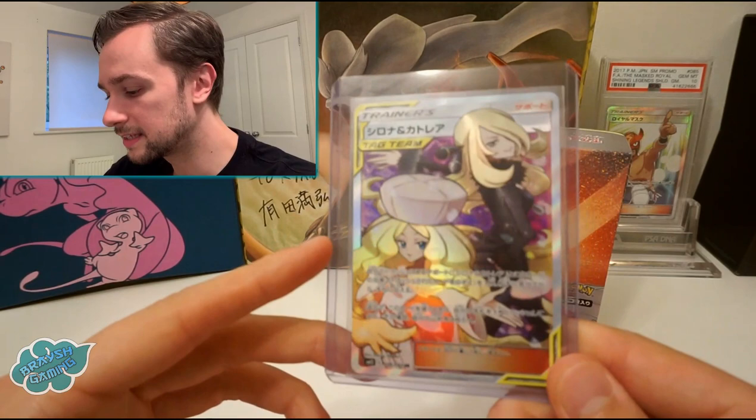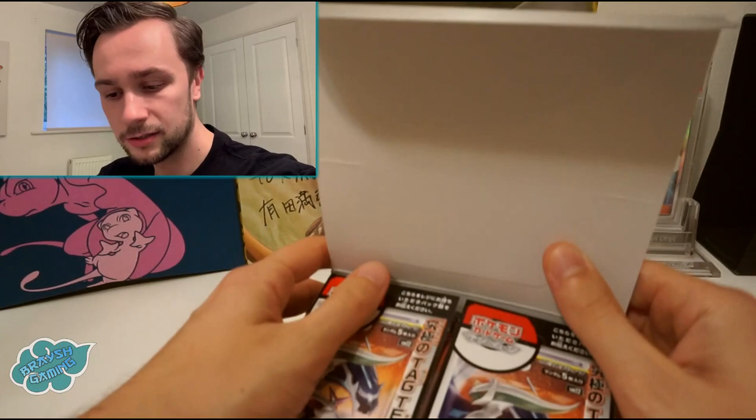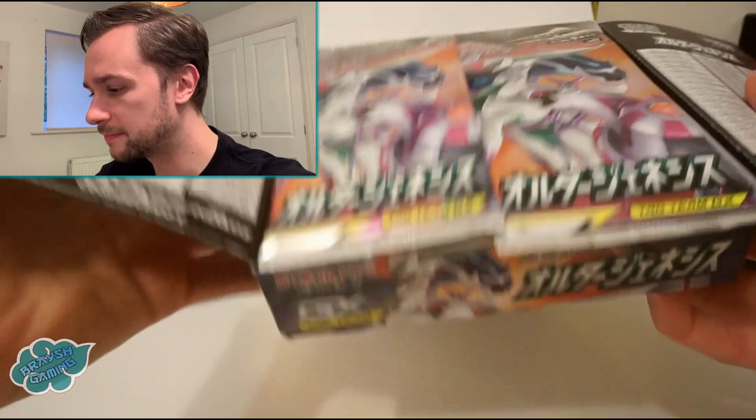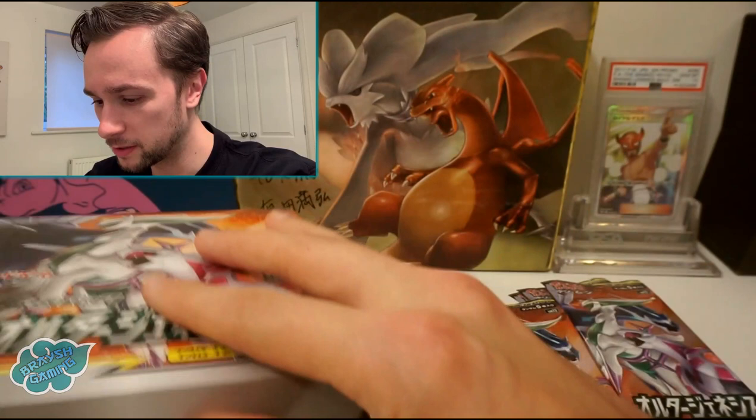We've done our Plus Japan collaboration video already and did quite well — we got one of the tag team trainers, which is a new thing. We got one of the full arts, Cynthia and Caitlin, which is one of the better ones. The tag team support trainer full arts are one of the bigger hits in this set, because there are some bad cards in here too. This is a big hit-or-miss set.